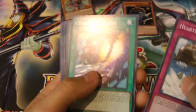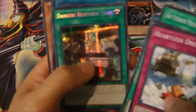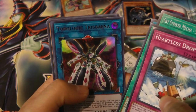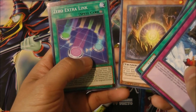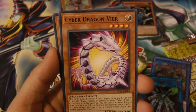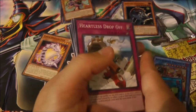Next pack. Heartless Drop Off. Ooh nice, another Raven Dread — I'll put that on the side — Danger Response Team, World Legacy Survivor, Thunder Dragon Matrix. Okay, Cyber Dragon Veer — I'm not sure how you pronounce that — looks pretty cool. Gravekeeper Spiritualist, another new Gravekeeper card, Cupid Volley, and a new Gladiator Beast card — cool.